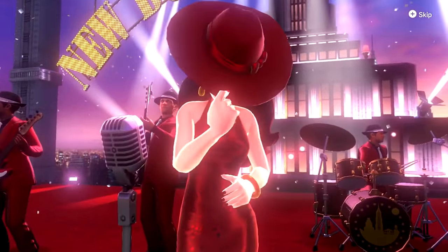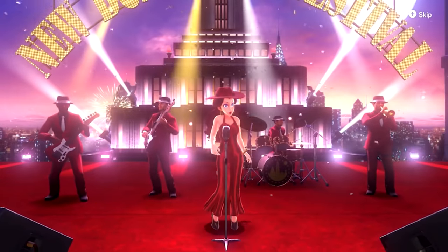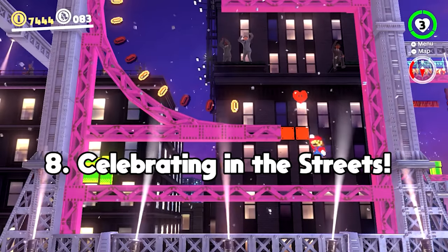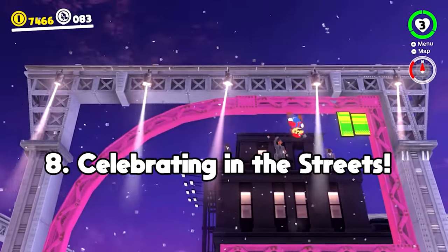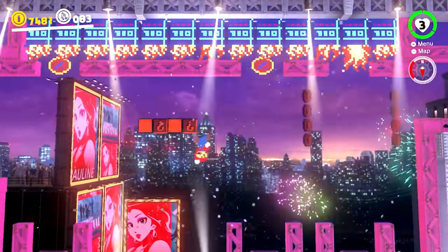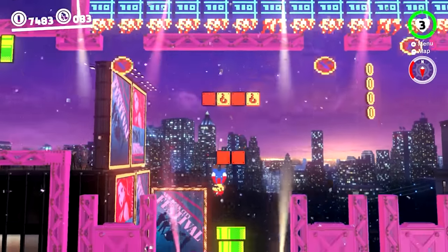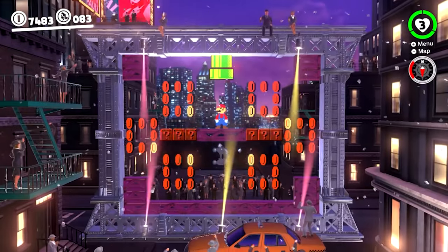I want to look at a very well hidden moon that I completely missed during my first playthroughs, that can be found during the New Donk City Festival in the Metro Kingdom. To find this one called Celebrating in the Streets, you need to traverse through the 2D section until you get to the upside down platforming area and jump on top of the question mark blocks. You then need to jump again to uncover another set of hidden blocks that will allow you to go through the pipe to the secret room where the moons are located.